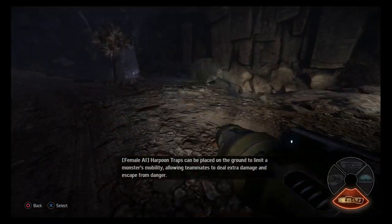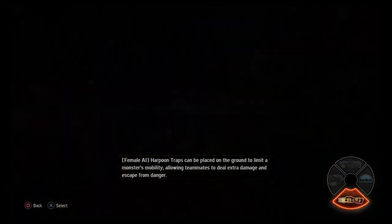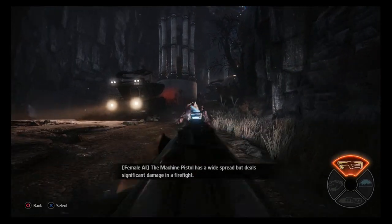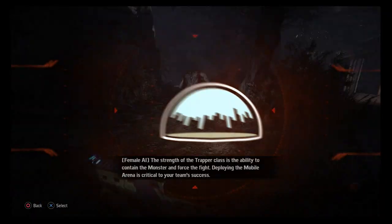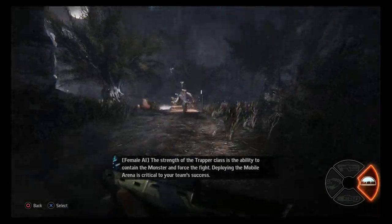Harpoon traps can be placed on the ground to limit a monster's mobility, allowing teammates to deal extra damage and escape from danger. The machine pistol has a wide spread but deals significant damage in the firefight. The strength of the trapper class is the ability to contain the monster and force the fight.